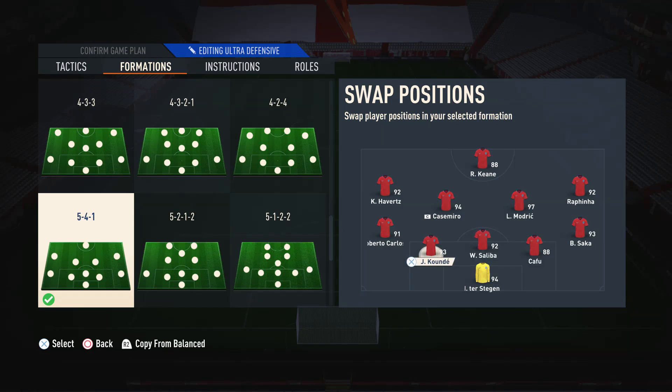Moving on to the wingbacks, you can pretty much use whoever you want. What I like to do is go for a fullback in the left wingback position and an actual winger in the right wingback position — so one really good defensive player and one attacker, since these wingbacks will contribute on the attack. You could even use two actual wingers in these positions if you'd like. As for the three center backs and the keeper, these just need to be the full meta players — there's not too much to say about them.